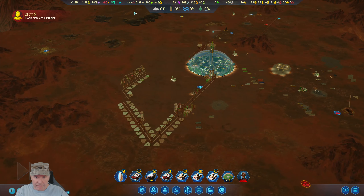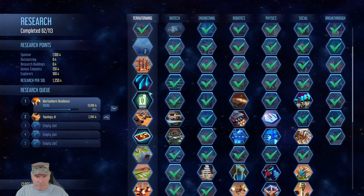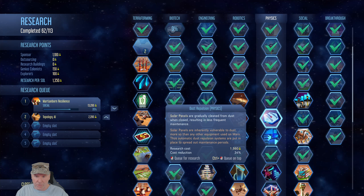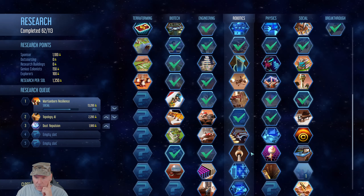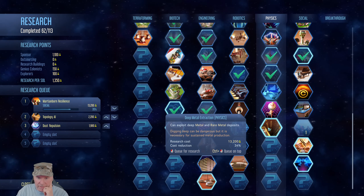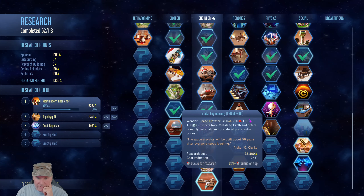All right, let's check research first. Topology — we've got that going. Do we need dust repulsion? I guess we do. Dust repulsion is good, uses up less stuff, plus it'll open up another tech here. Deep metal extraction — we're definitely going to want that. And a mole hole — we kind of want that too.